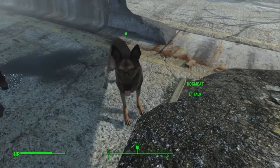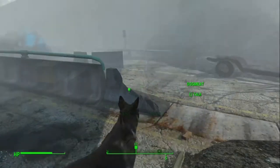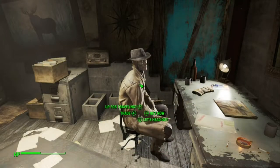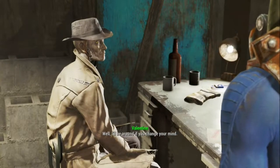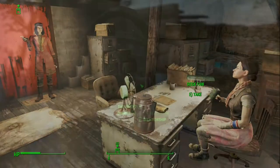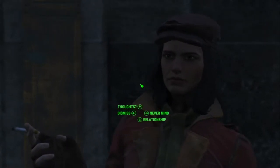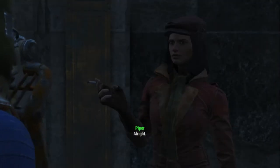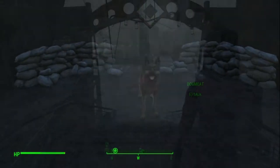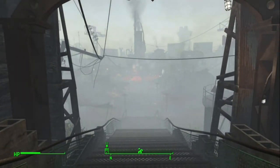But then you look at the followers in Fallout 4. You have Dogmeat, who gets around the 'only existing to help the player' rule because he's man's best friend. But you've got people like Nick Valentine, who definitely has plenty of character and exists for his own purposes other than helping you. The same goes for Piper — she's with you because she respects you, and wherever you go there's going to be a story that should be written. These are a couple of really strong characters that are very fun to enjoy the game with, even though they really are just NPCs.